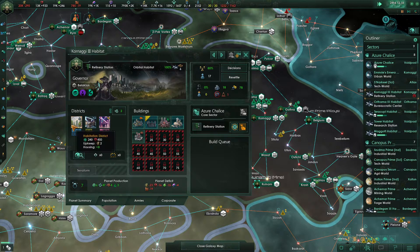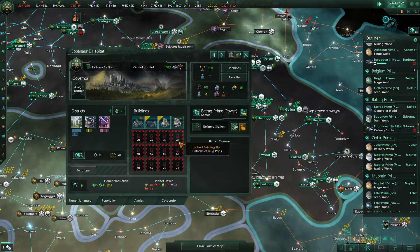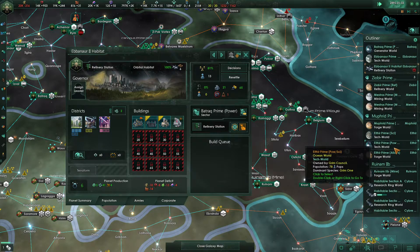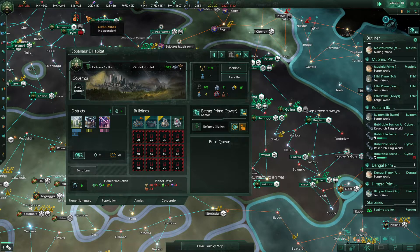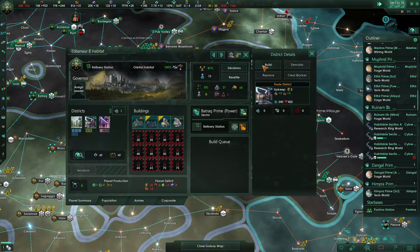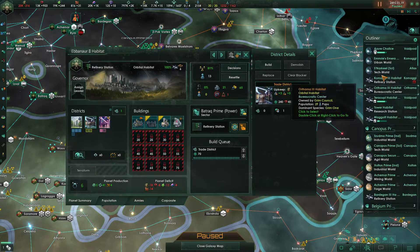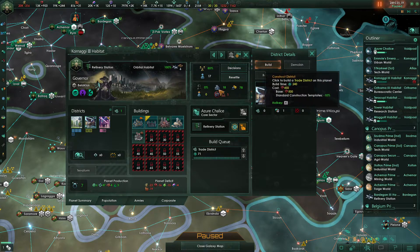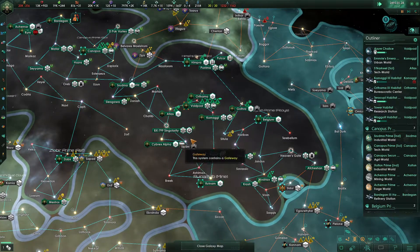Over here we're currently lacking worker employment. There's not actually anything we can do about that — we need those workers there to get another building slot. We're going to be short on jobs on these refinery habitats, there's no doubt about that. We'll have to figure out how we want to handle that. Perhaps trade districts, but those are housing negative, so that's a complicated thing to solve.